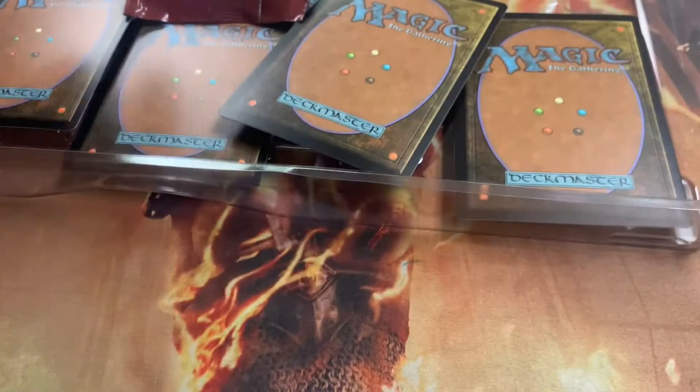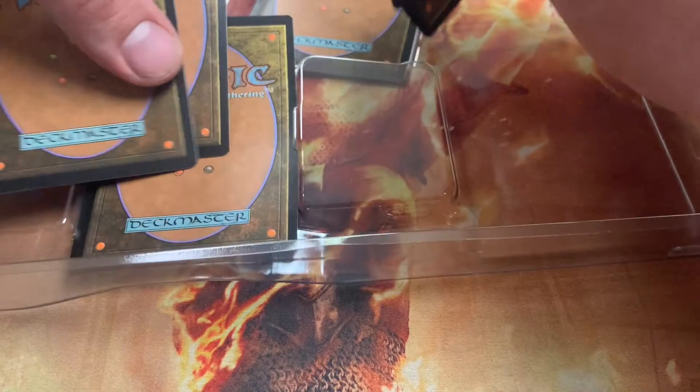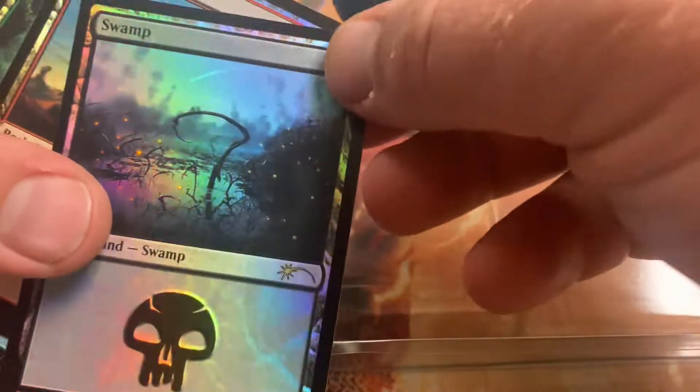We got an Ixalan booster pack, we got an Amonkhet booster pack, and finally we have an Hour of Devastation with the Scarab God. And along with those, of course, they're going to include some of our full-art lands. Very pretty foils — I very much like this swamp, it's beautiful. The mountain too.